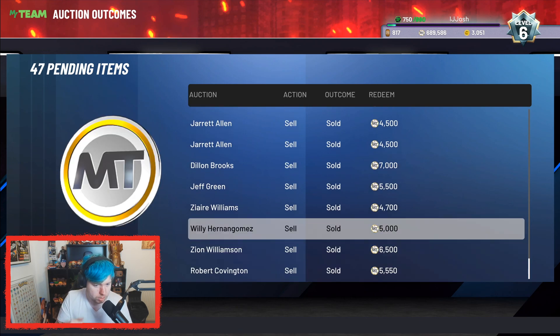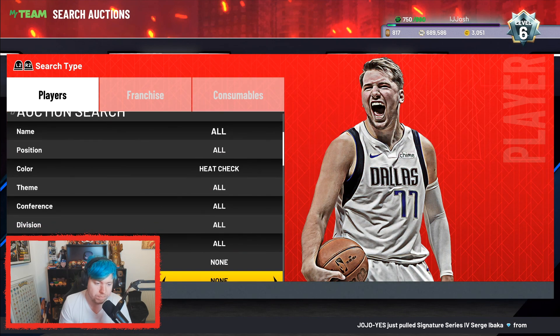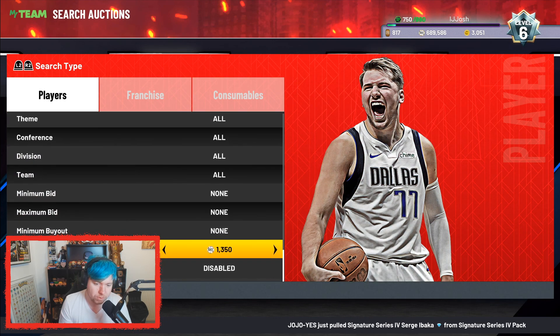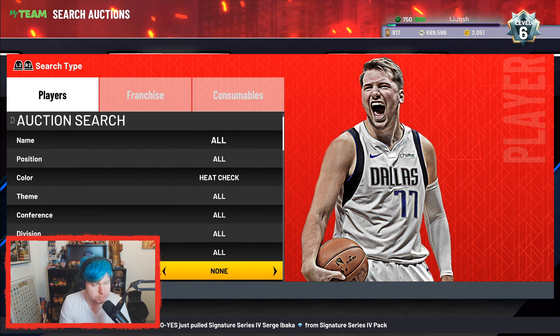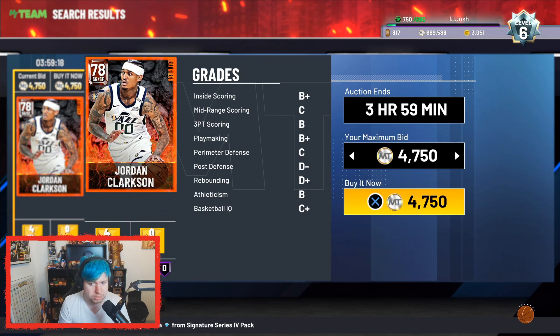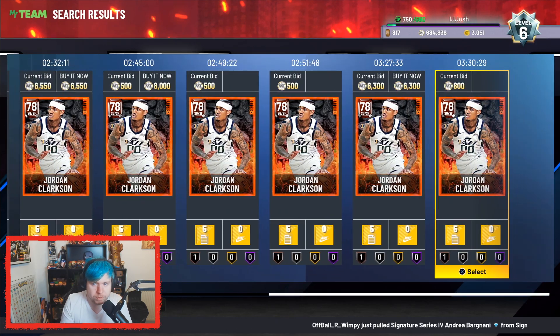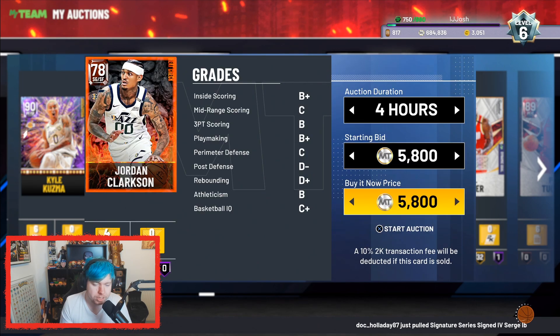That's why some of these heat checks have sold and some are still waiting. Overall I've been on this filter for maybe about 10 minutes, and we've found so many. In terms of missed ones — I missed a Bradley Beal that someone posted for around 4,000. Jordan Clarkson — cheapest buy now is about 6.3K, I'll list him for 5.8K. I'll show you guys receipts in just a second.